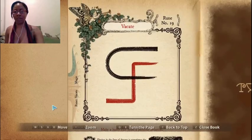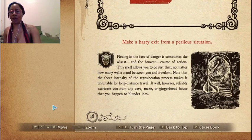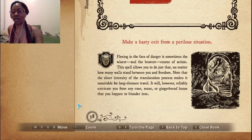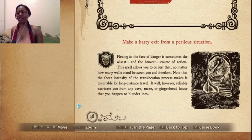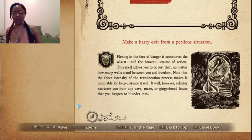This is another new spell we got — Vacate. Make a hasty exit from a perilous situation. Fleeing in the face of danger is sometimes the wisest and bravest course of action. This spell allows you to do just that, no matter how many walls stand between you and freedom. The spell will reliably extricate you from any cave, maze, or gingerbread house that you happen to blunder into. I thought Vacate was like escape from battle, but I wonder if it's like — you're in a map like Golden Grove and you want to get out.